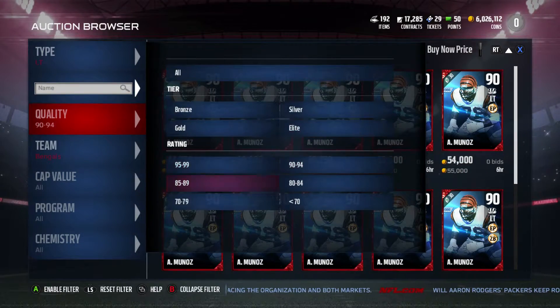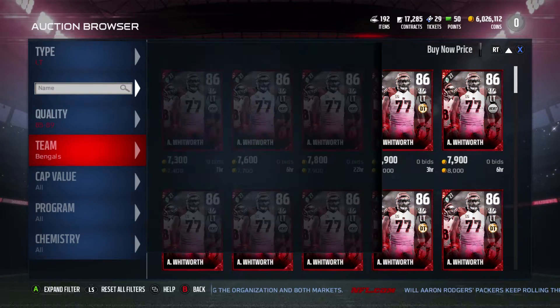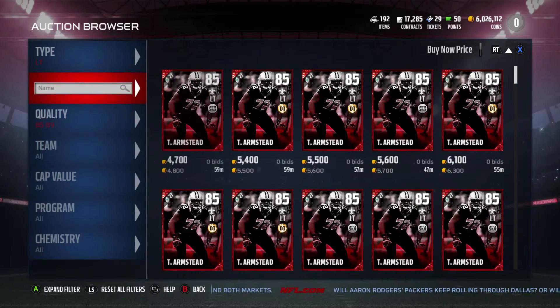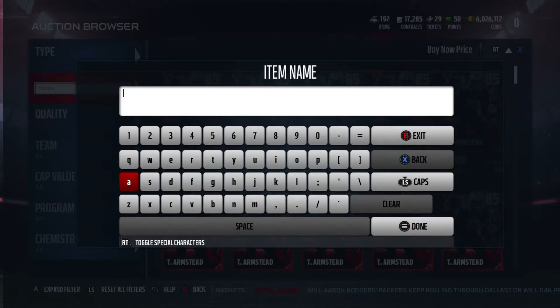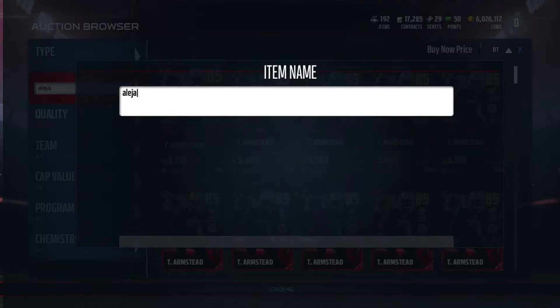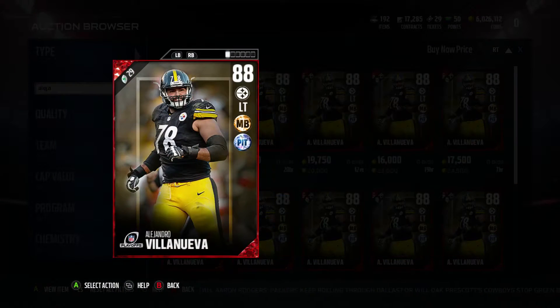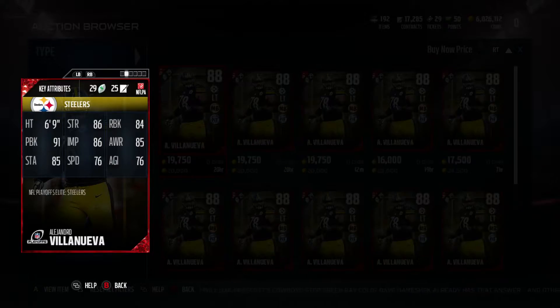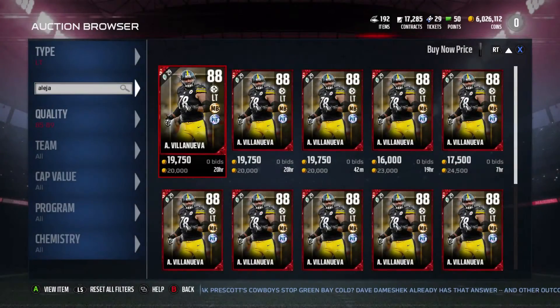Our next guy today for left tackle is going to be a lot cheaper. I'm actually going to have to look up his name because I do not remember what team he plays for — it was one of these guys I've not seen much in the NFL. I did not remember this card. So he goes for about 15k, and this is Ali Jandrel. I'm not even going to try that name, but he has 84 run block, 91 pass block, 86 impact block, and 86 strength. Definitely a great card right there.